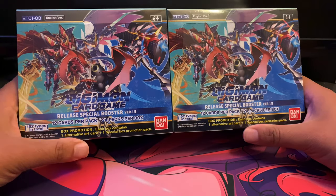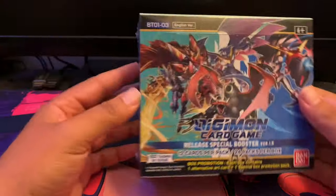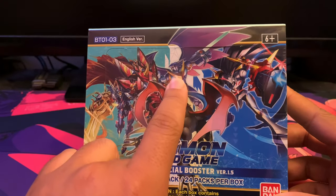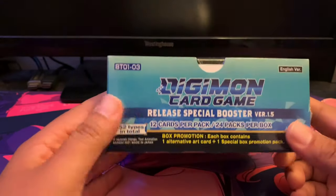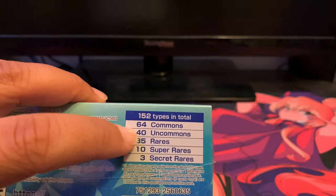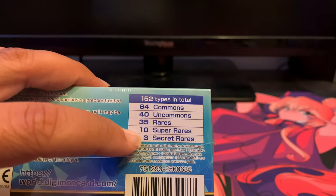I'm going to talk about what's in the box as I go through. On the cover art we have Imperial Dramon, which is the first one I pointed out, Ragnalordmon, Olforce Veedramon, and Omnimon Alter-S. In the back, just like in the first box, I'm listing the types and how many there are. There are 152 types total: 64 commons, 40 uncommons, 35 rares, 10 super rares, and 3 secret rares.